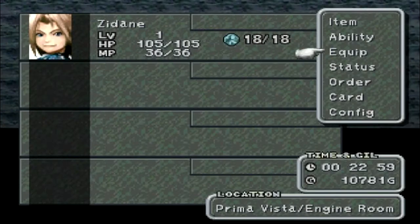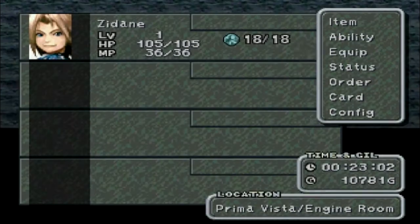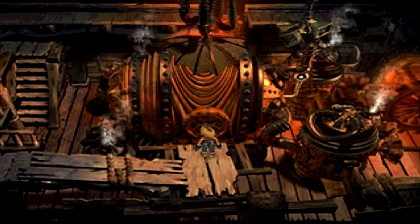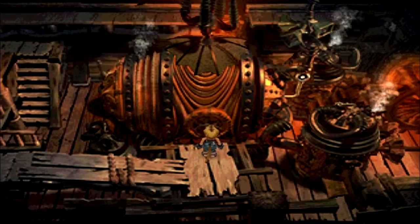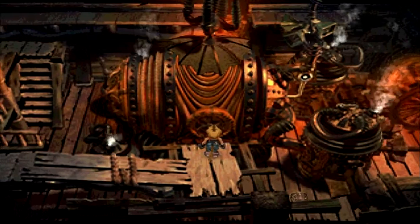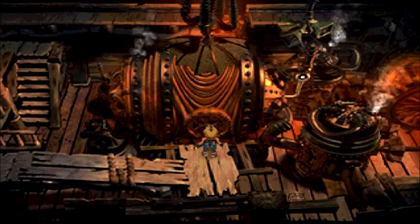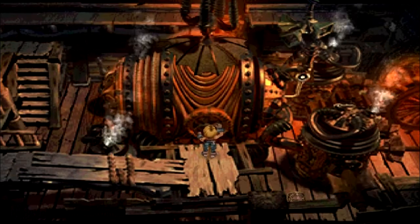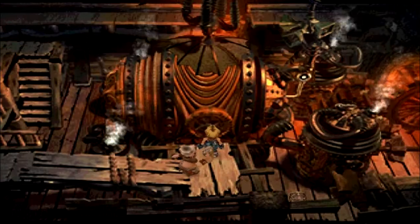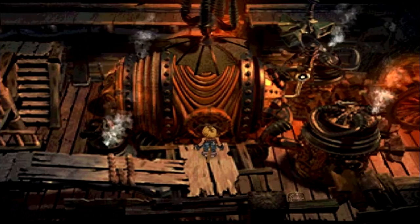Right here, you want to make sure you have the Mage Masher equipped — it will make the next fights a lot easier. Other than that, just keep it with default; you'll be wasting your time if you give them anything else. Also, make sure to get these two chests here. It is important: if you want to get the S-ranked medal at the end of the game, you need to get as many hidden treasures as possible. It's also part of completing the entire game with 100% and getting the Excalibur II. So get these as quickly as possible, run through the dialogue with Cinna, and just be as fast as you possibly can with everything.